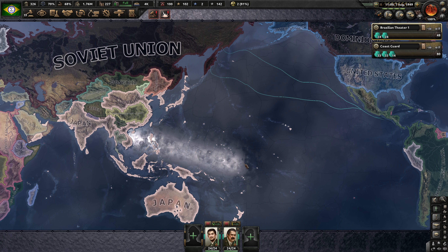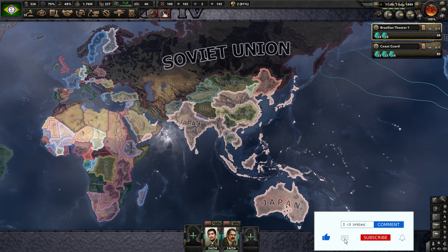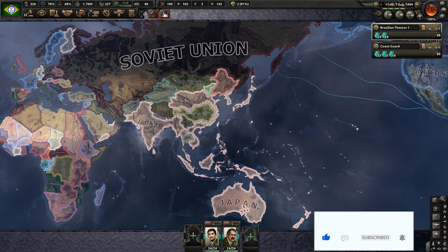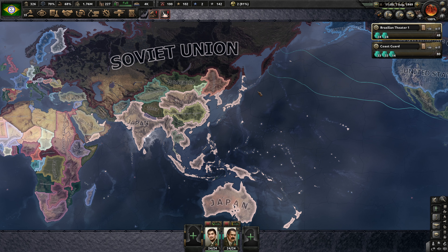I think that if we're going to move on the Soviet Union, it needs to be sooner rather than later. Because they've been fighting a lot of wars over in this area, I suspect they're at a skeleton crew over here, and that's exactly what we want. We want to grab a bunch of territory over here if we can, and just attempt to get that done. That'll be for the best.